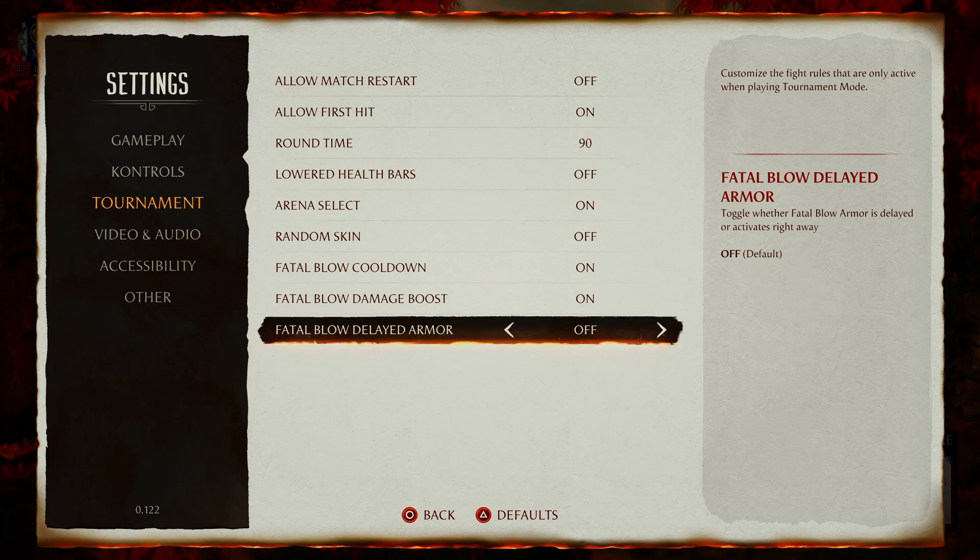I'm not sure this was ever actually set to on by default, but for fatal blow armor to be active on its first frame now — what are the official tournament settings? Apparently they were one way and now they are not. If it is supposed to be toggled to on, that means every single console setup will have to be toggled on. Something like a random fatal blow kill on wake-up that beats an attack — if I were a player I'd be quite upset about that. We need a clear ruling from NRS on what the rules are.